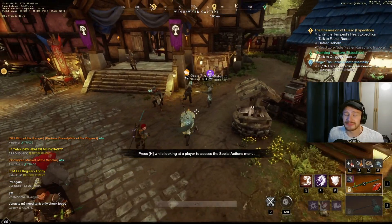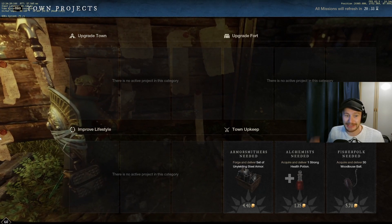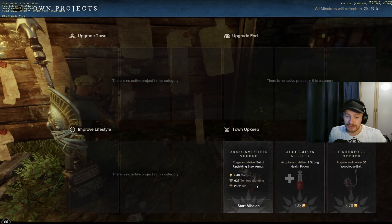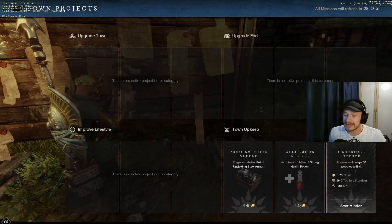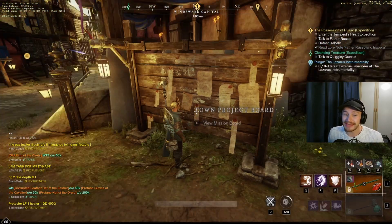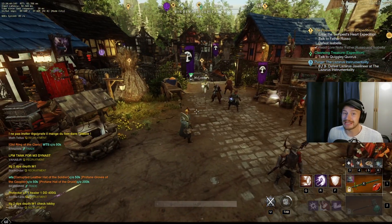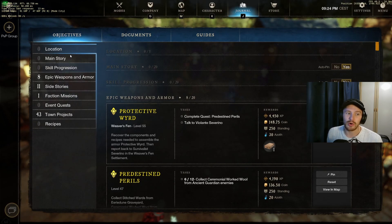So first things first, right now I am playing on the current live version at the date of recording and uploading, which you'll see in the description. Town boards are kind of the best way to get yourself XP. At max level these are not really important — you do them for territory standing — but they are one of the best ways to get XP while you are leveling. Once we jump into the fresh start servers and the Brimstone Sands update is out on the live servers, the best way to level up is going to be doing your quests.